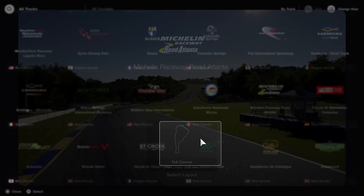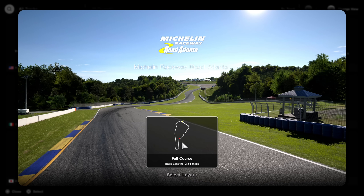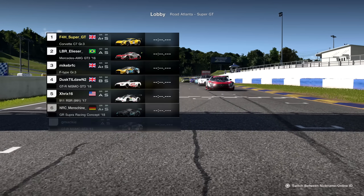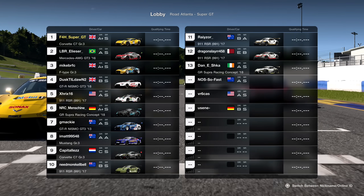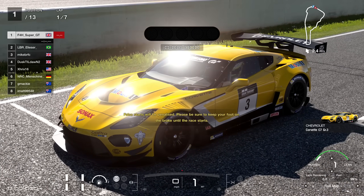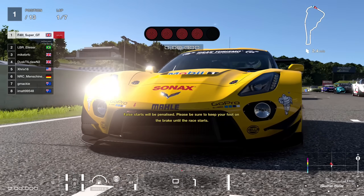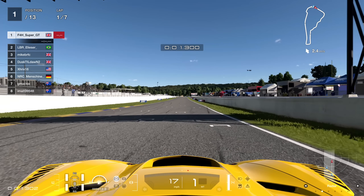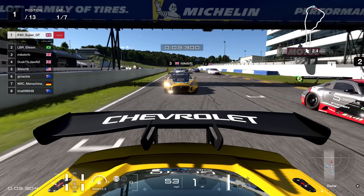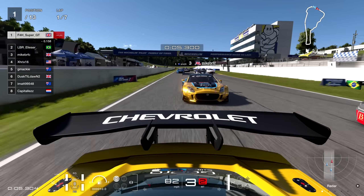I wanted to see how this track performs in a race, so I set up a lobby and quite a few of you guys joined in, which is really good to see. Let's see how this track performs in a group three race. Starting from pole, I've gone for the Corvette, deciding to choose an American car on an American circuit of course.